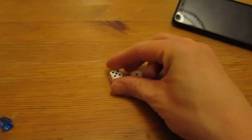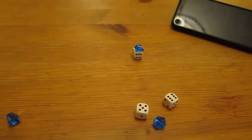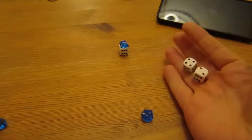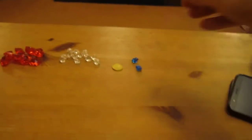That die is locked now but he can keep rolling fives to collect more points. He gets another point - so he's got two points now. He keeps rolling and gets nothing, so that's the end of his turn. His dice go back to supply.